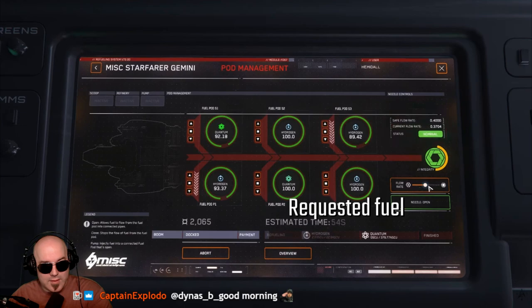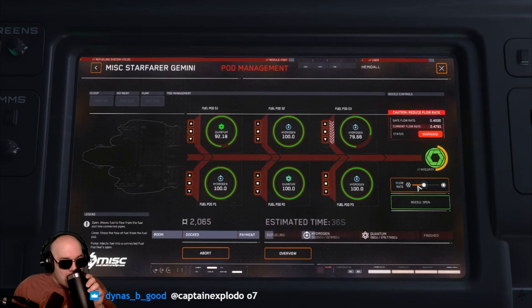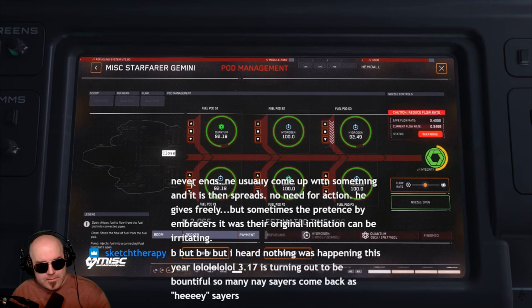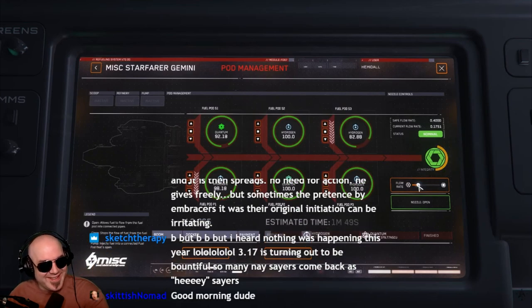You will see the amount of requested fuel at the bottom. Now you have to select the fuel pod to be used, open the fuel nozzle, and then control the flow rate of the fuel. You need to keep the flow rate within the safety limit, otherwise the nozzle will get damaged. I am currently refueling but also pumping fuel from one tank to another, which is keeping my flow rate pretty low. You could use this as a safeguard early on while you are learning the refueling process.